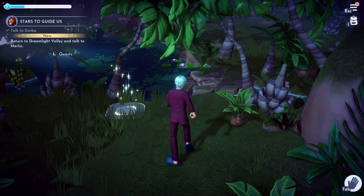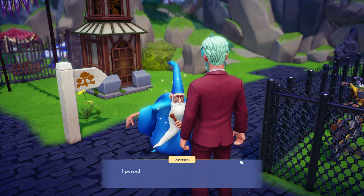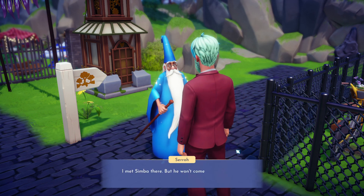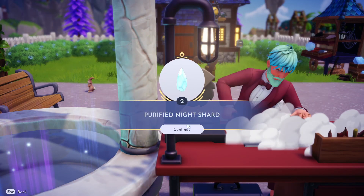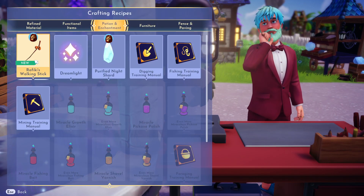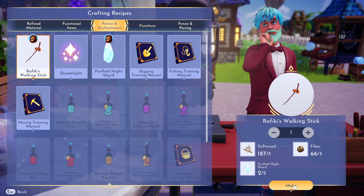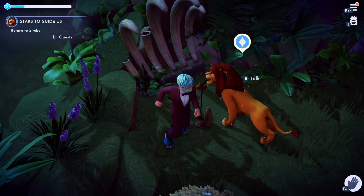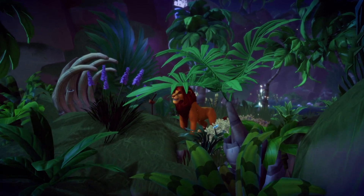You believe that Merlin can help take care of this issue, so it's time to go talk to him. Merlin believes if you get an item that holds a lot of meaning to Simba, it'll wash away the magic in the clouds so he can enjoy the stars. You then need to gather a few basic ingredients and craft Rafiki's walking stick at the crafting bench under the potion and enchantment tab. Take the stick back to Simba at the same location and place it in the pedestal — this washes away the clouds and Simba is very happy again.